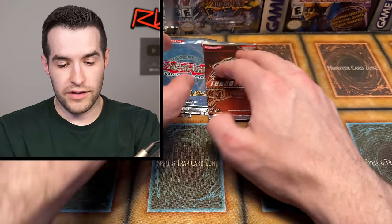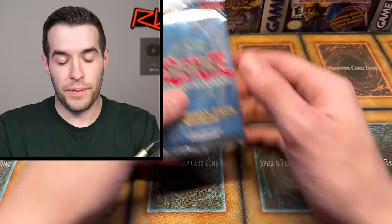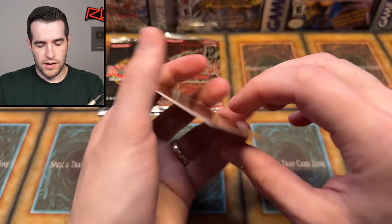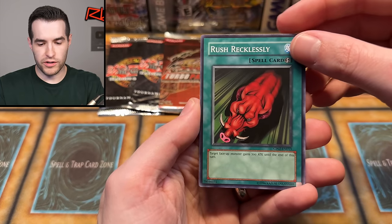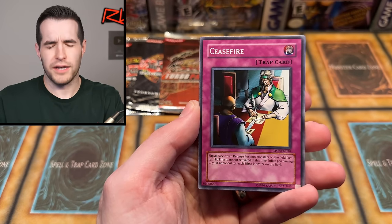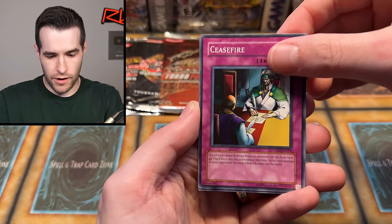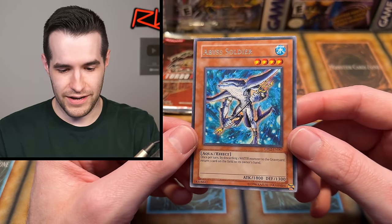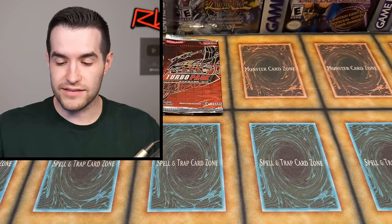Let's do a Champion Pack. Turbo Pack 6 is a big one so we're going to save that. Was there a spoiler on this one? The Arkansas Razorbacks rush recklessly — very nice. Cease fire. Come on, super rare! Abyss Soldier — okay, it is guaranteed rares in Champion Pack. Abyss Soldier is pretty decent, Goat format. Not bad, we'll take it.